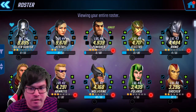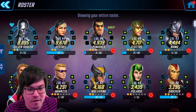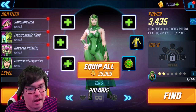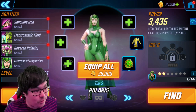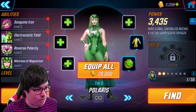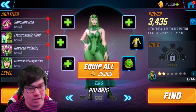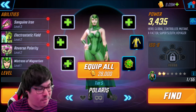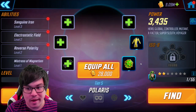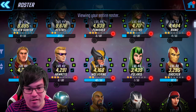I did unlock Polaris and I'm finding her very, very useful alongside Kestrel. She pulls everyone together, and in arena when she does that, Kestrel's special just runs right through all of them — it's crazy how much damage it does. Polaris by herself isn't too bad either. She's also a Voyager character, which is quite important to note for early game players for the Kestrel campaign.